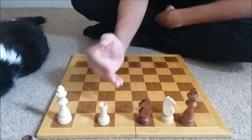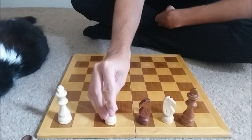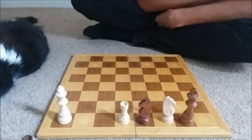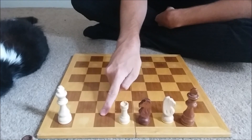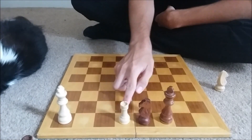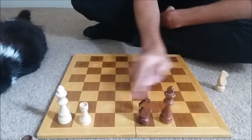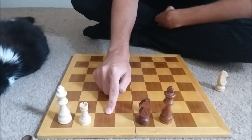So if we play rook here, black has a choice: he can either take the knight with the king, or he can hop over. By taking the knight, it actually ends the game sooner. If the king takes like that, we can hover backwards, and now the king either retreats — in which case we take the knight — or the knight goes forwards, in which case we take the knight. Either way, we get checkmate in one.